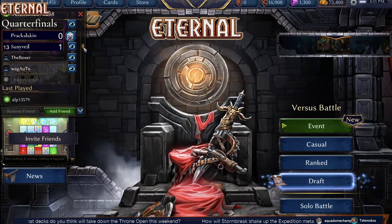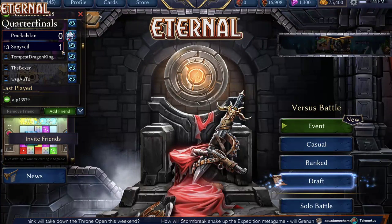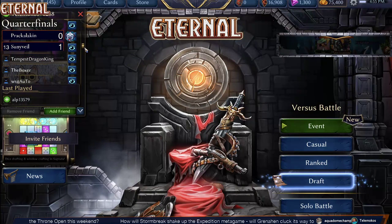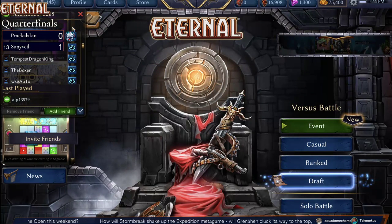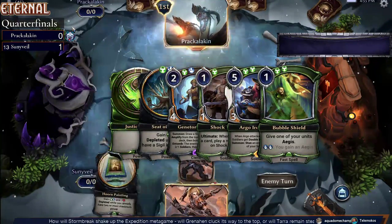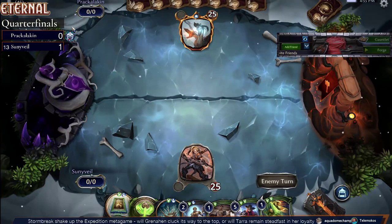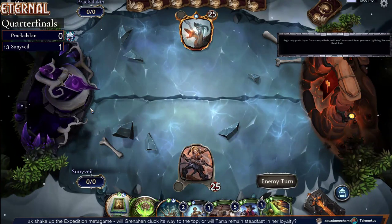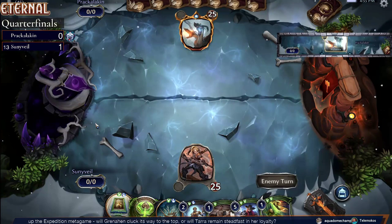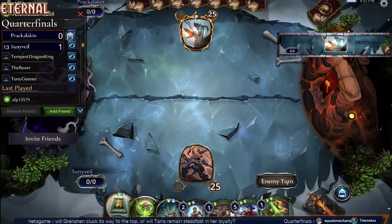Let's see if they're getting ready for game two here — Sunnyvale versus Prackalacken, two very accomplished players on the circuit. Sunnyvale is associated with the Friends of Eternal podcast — fantastic podcast, go check it out. And Prackalacken, a long-experienced player in our tournament series, supporting us from the beginning. Two friends of the tournaments here for sure.